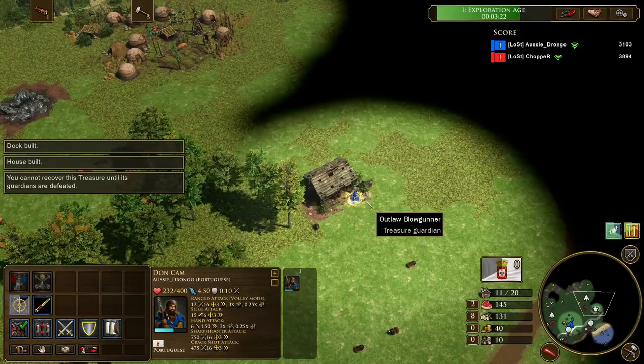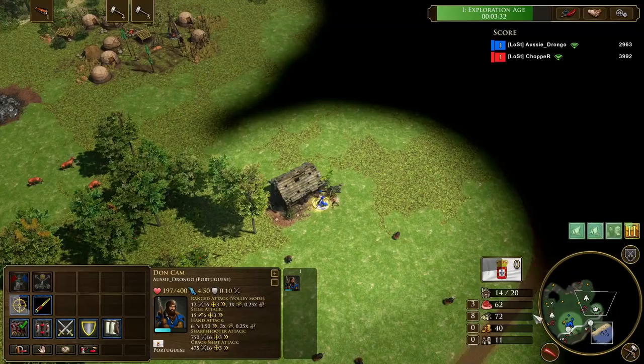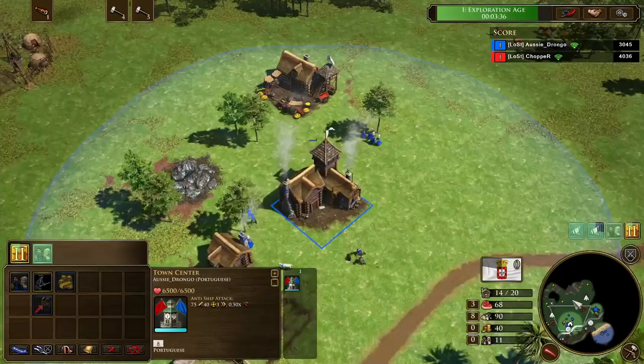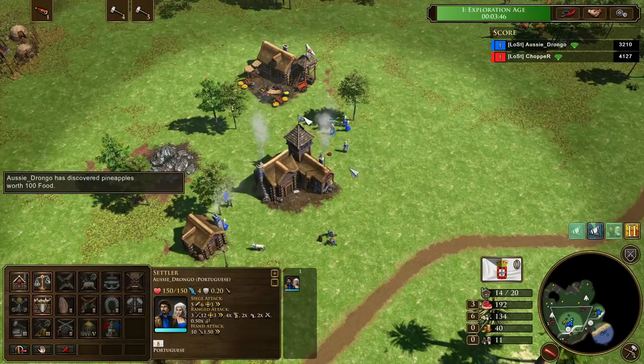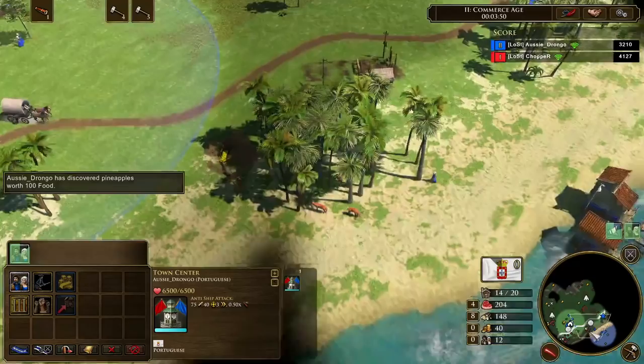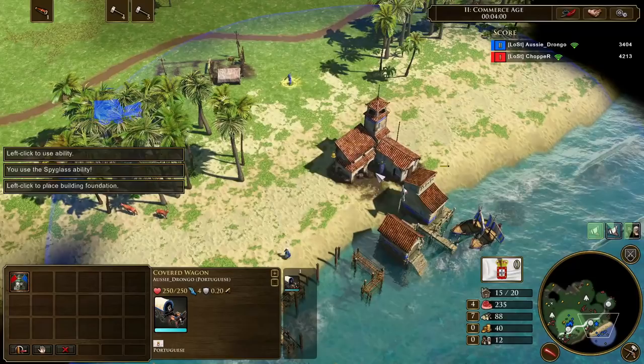When you place your first dock, ideally place it almost immediately next to a fish, so that if your opponent pressures you, you're able to immediately garrison, and when the pressure has ceased you can begin gathering immediately without any walk time or risk to your fishing boats. When you go the 10-10 build, remember you need to build a house in transition, otherwise you'll get your dock up without enough population space to begin producing fishing boats. It's also reasonable to leave one or two villagers on food so that when you've aged up, you're not going to have an idle town center immediately.